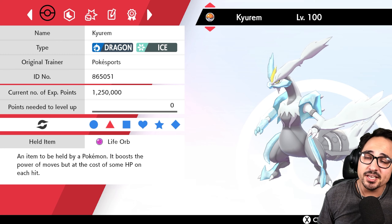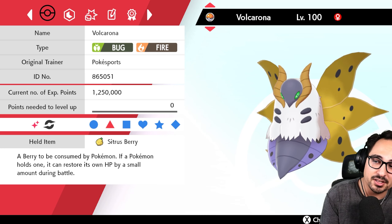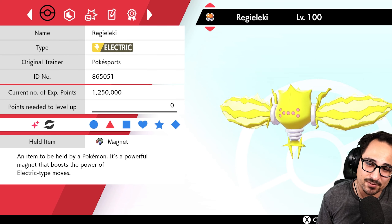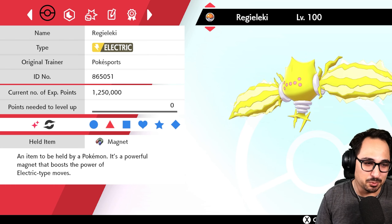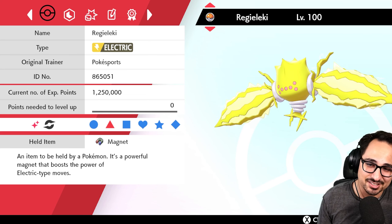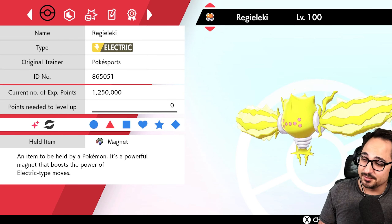Speaking of the team, we have Volcarona — your answer to Zacian. Best answer to Zacian: fire, redirection, everything you need, and Flame Body to get a potential burn on physical attackers. Really great Pokemon. Followed by Regieleki for speed control. This might as well be called Regieleki Sports because Regieleki has been on a lot of teams in the last couple videos. It's a good mon — someone at Game Freak thought making something 200 base speed would be fun, and they did it anyway.